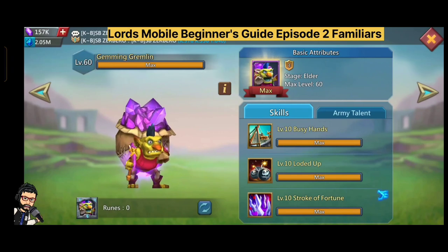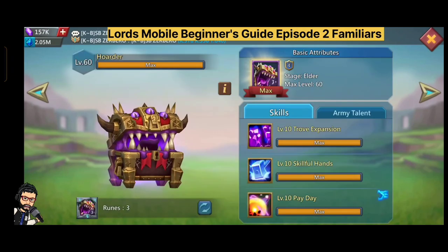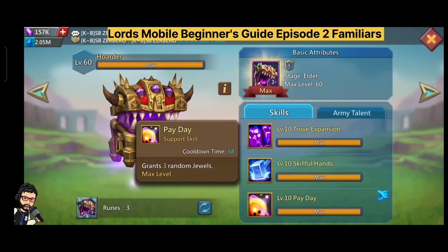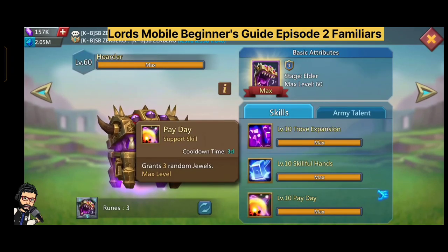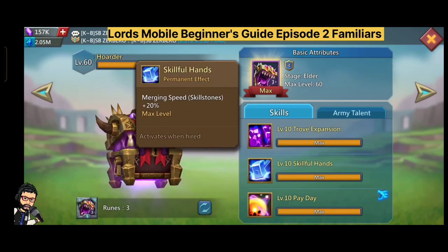Jamming Journaling grants every 1,000 to 2,000 gems every two days. It's really good to work on T4 with Jamming Journaling. So let's see the fourth most important familiar — or you could say the most important familiar — in this game.